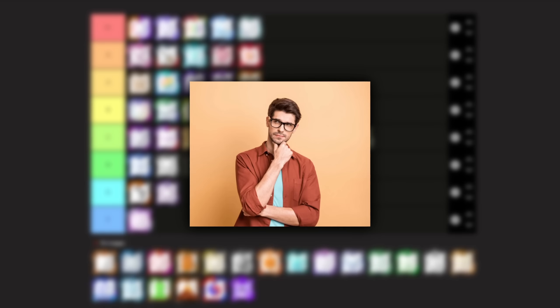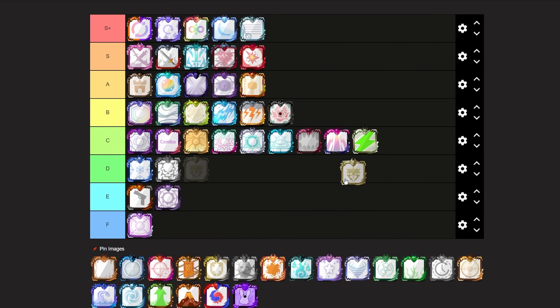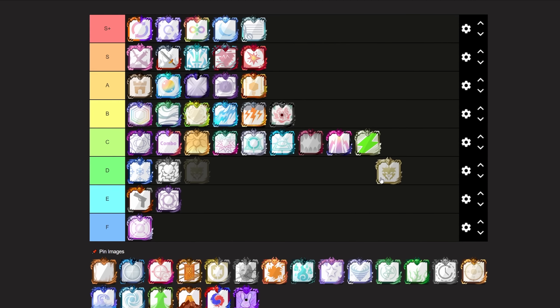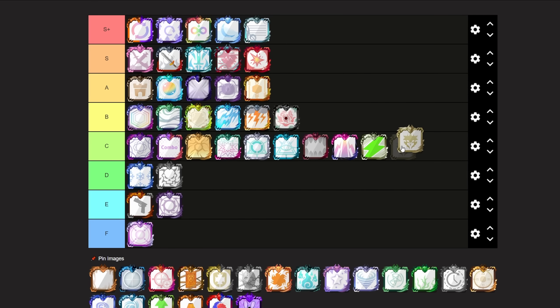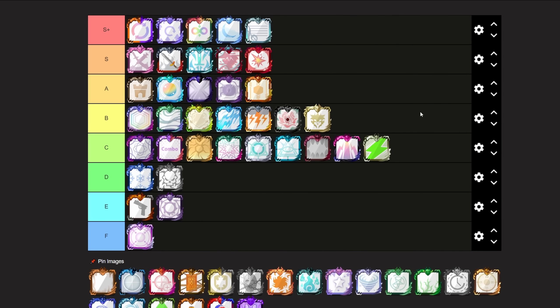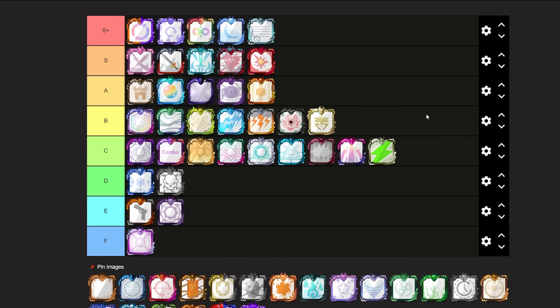Next up we have Royal Dice. Royal Dice I still see quite a lot in the meta, and it is really solid as an aggro dice. I do not think that it is the best one out there, but it still works and holds up really well to this day. I'm going to be putting Royal Dice at a B tier, because I think it still works quite well, but that it can be countered using a lot of different decks.